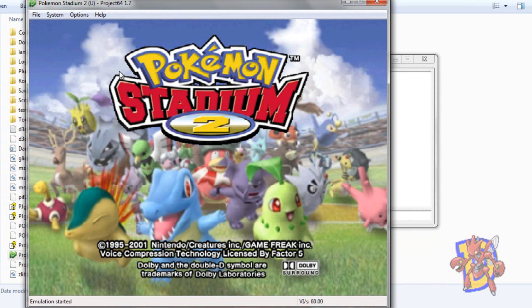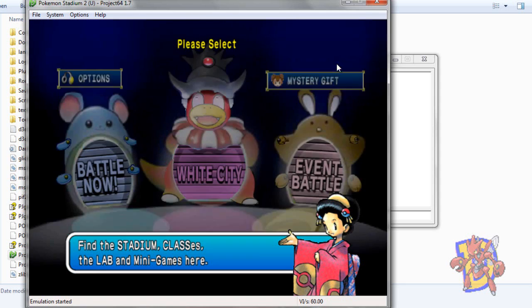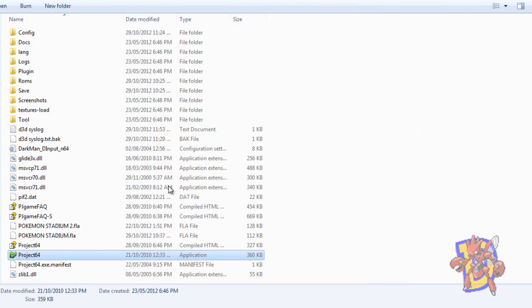Here is a stadium and you can just go and battle on the pre-battle menu. Lastly, I'm going to explain how to transfer your Pokémon from your Game Boy games, so you can play with your own Pokémon. You need to have a ROM of first or second generation, depending on whether you are using Stadium 1 or Stadium 2.